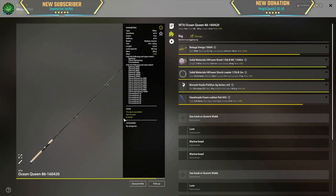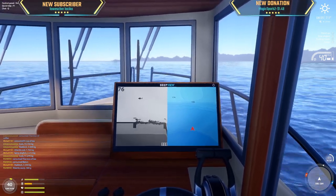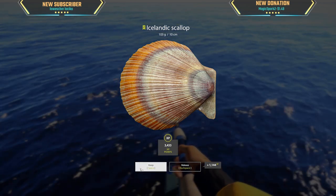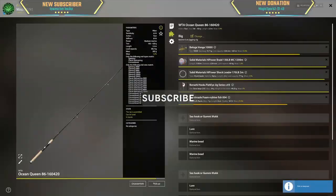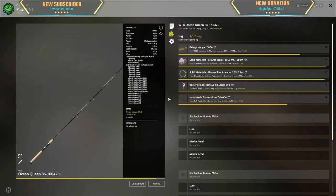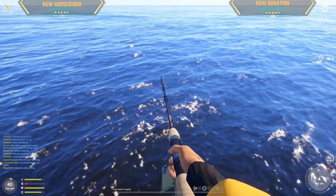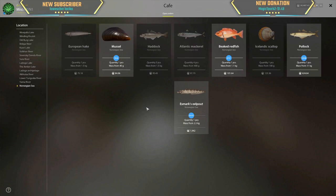I just need fillets because I don't have enough safe fillets. Look at that — 103 gram Icelandic scallop. It's extremely slow here, it's not working. I'm going to change to another color. Let's try yellow. I don't know if 34 meters is working.